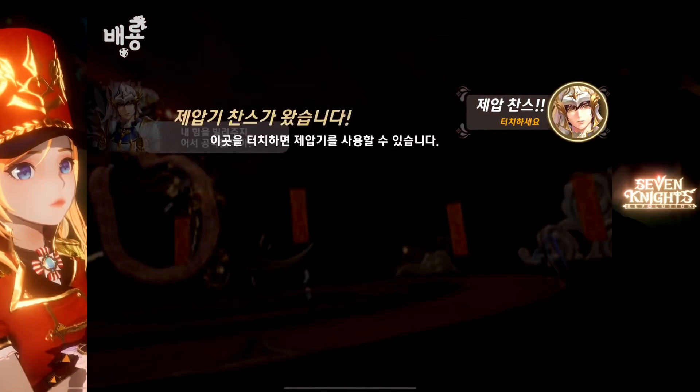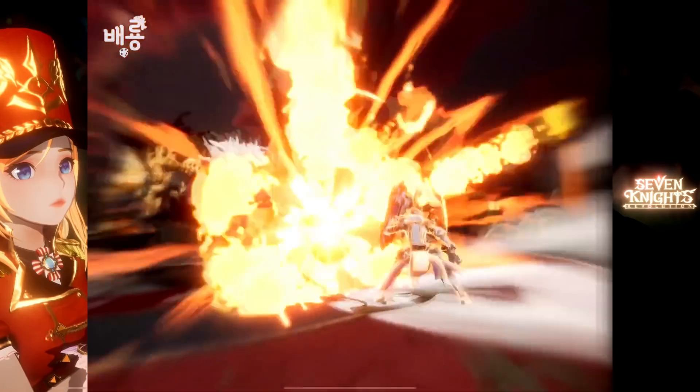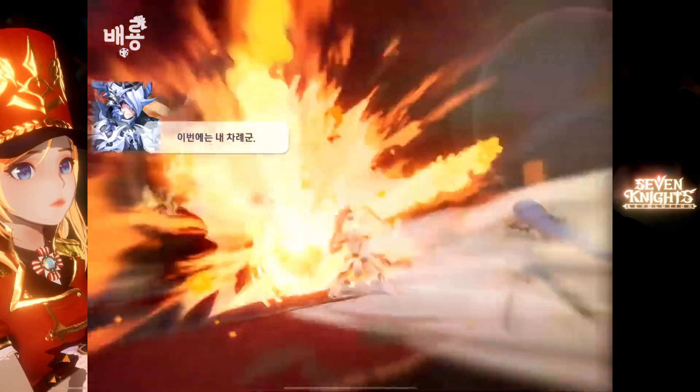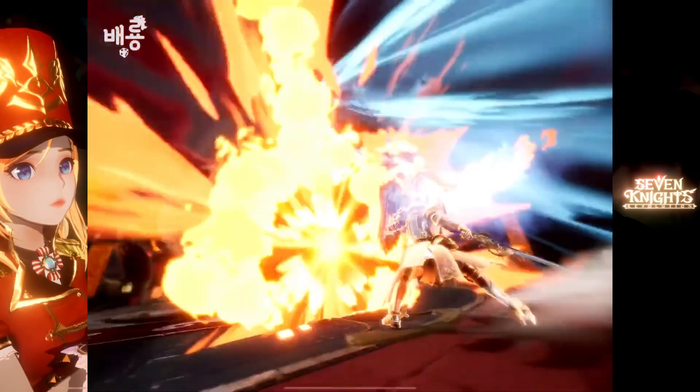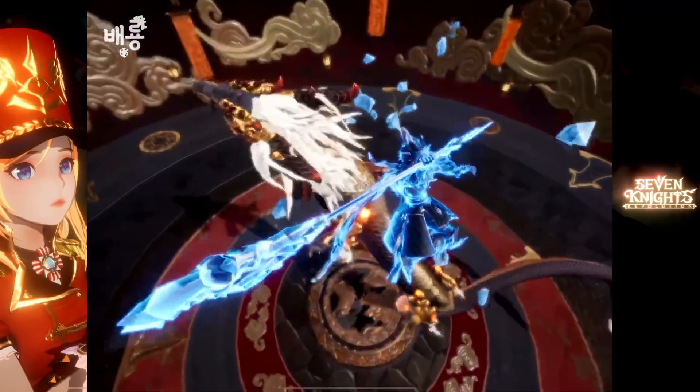I think we need to protect her now — using Rudi's card. You transform into Rudi? That's new. Our spike is summoned as well. So you can summon the Seven Knights into battle.